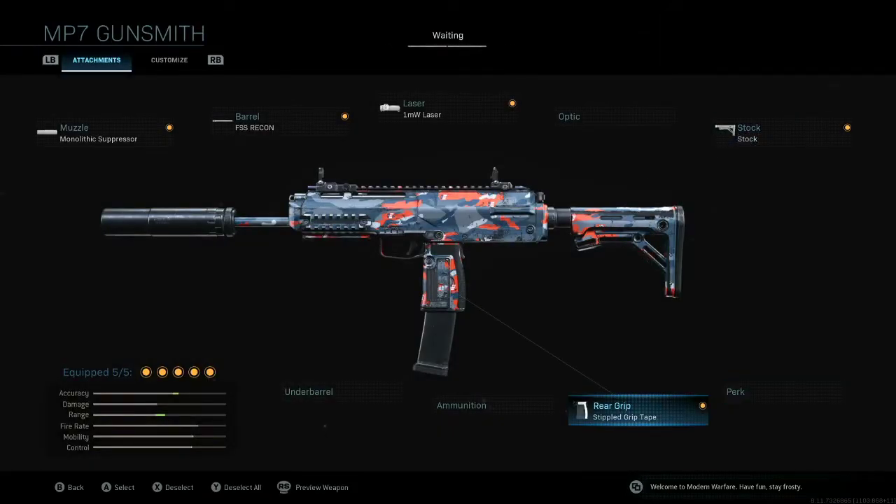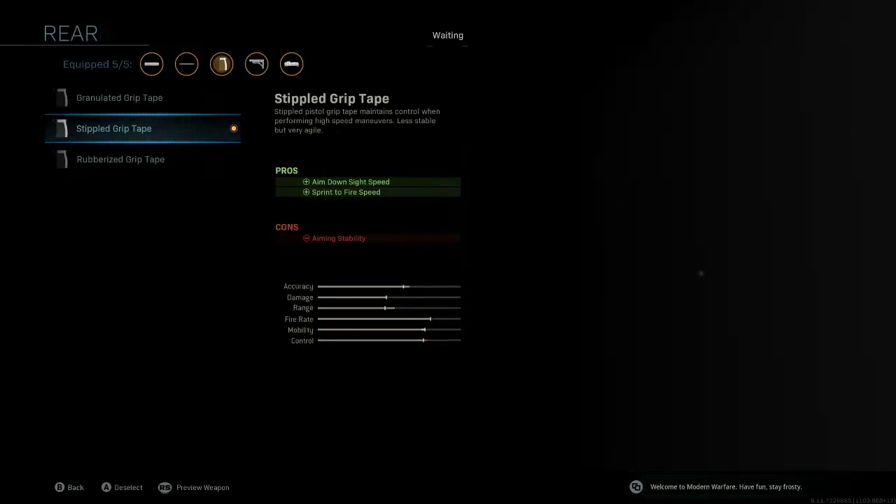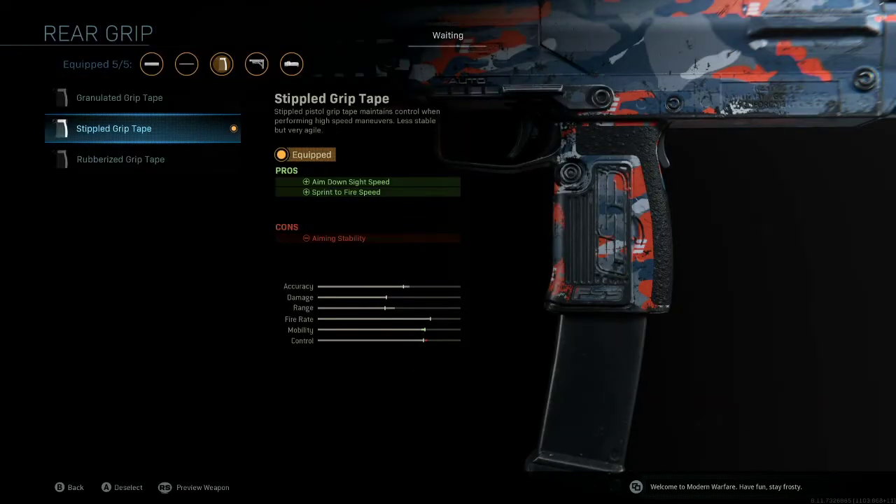For the Rear Grip, this is probably the most used attachment in Modern Warfare: the Stippled Grip Tape. The pros here are powerful — it increases Aim Down Sight Speed, canceling out other attachment cons, and increases Sprint to Fire Speed, allowing you to shoot faster after sprinting. That's a pretty mandatory grip for any SMG. The con, again, is Aiming Stability — just the weapon sway while aiming down your sights.